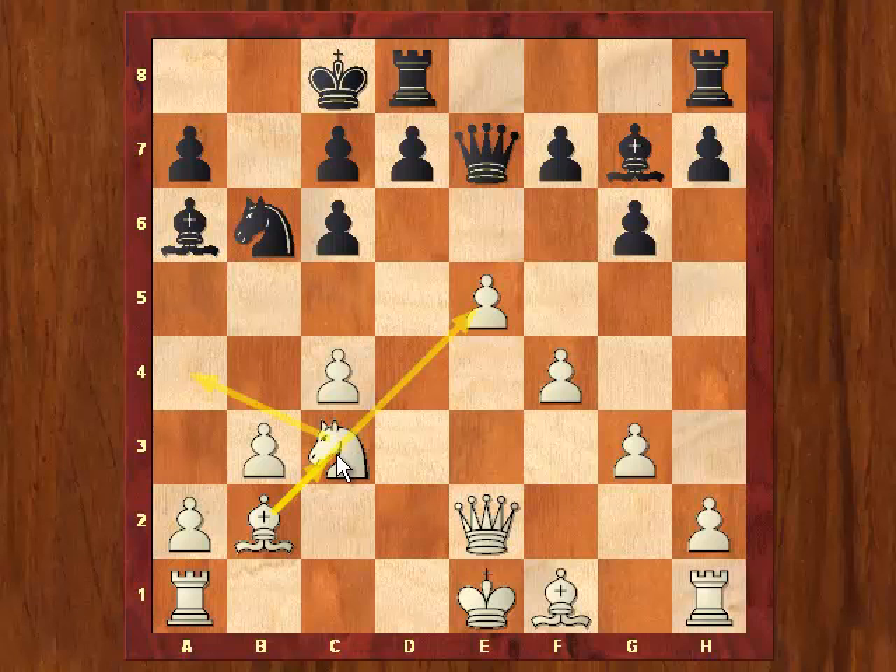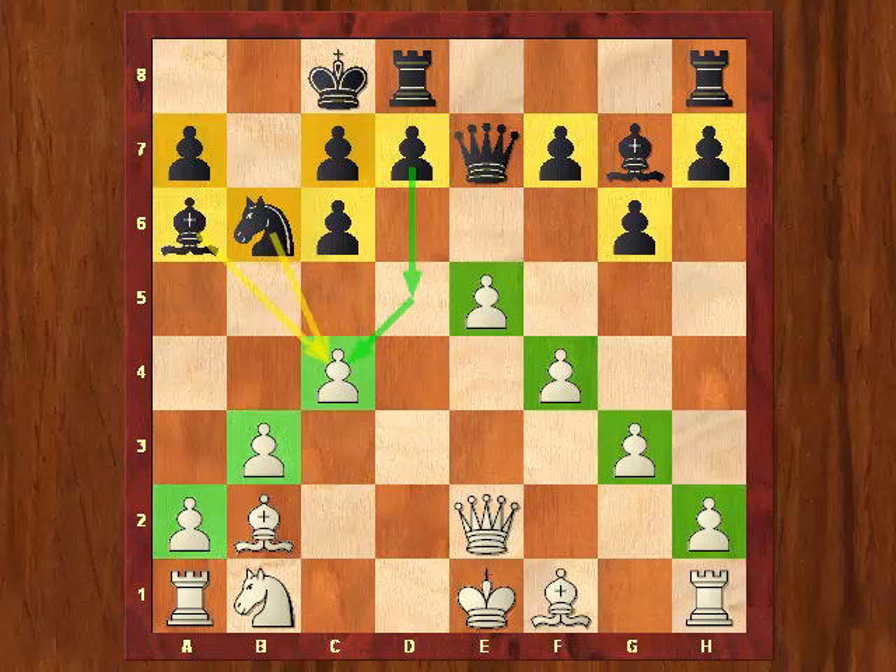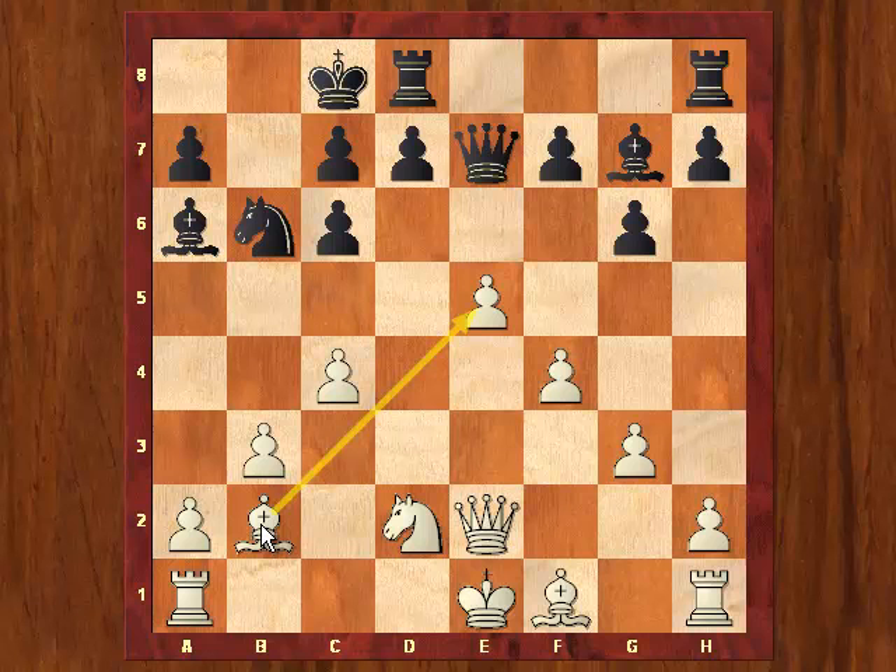Also, white's knight does not have a whole lot of opportunities for the future — the only reasonable square would be e4. But the knight could also jump to e4 from d2. So if white had played knight d2, then at least the connection between bishop b2 and the pawn on e5 would remain intact. Apart from going to e4, white would also have options of bringing his knight to f3 and then maybe to d4 and so on. Last but not least, from d2 the knight is also overprotecting the all-important c4 pawn. Knight c3 is not really a mistake, but I think I would have preferred knight d2.